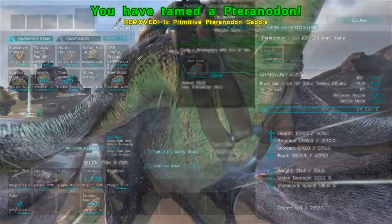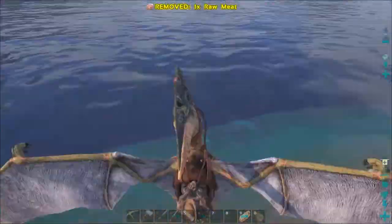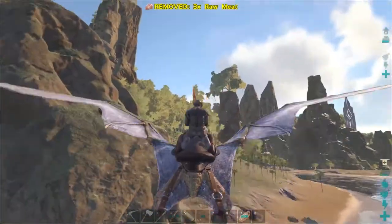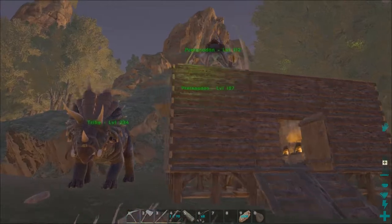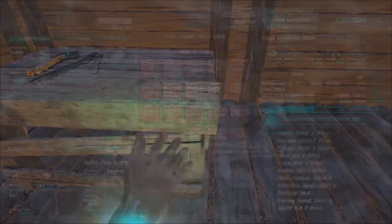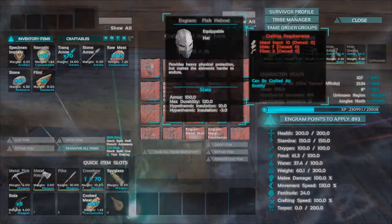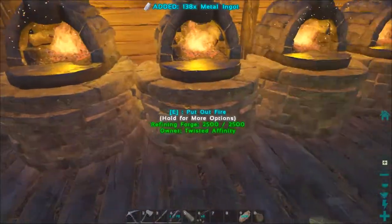First things first, let's throw the saddle on him, take him off follow, put him on passive — and we're airborne! Isn't that amazing? It's so nice being airborne. Alright guys, we have everything back to base — two pteranodons parked on the roof and a trike. Really coming up in the world. What I think I want to do, because we are high enough level now, is make the next level of armor, which is flak. For that we need metal, hide, and fiber — which we've got.